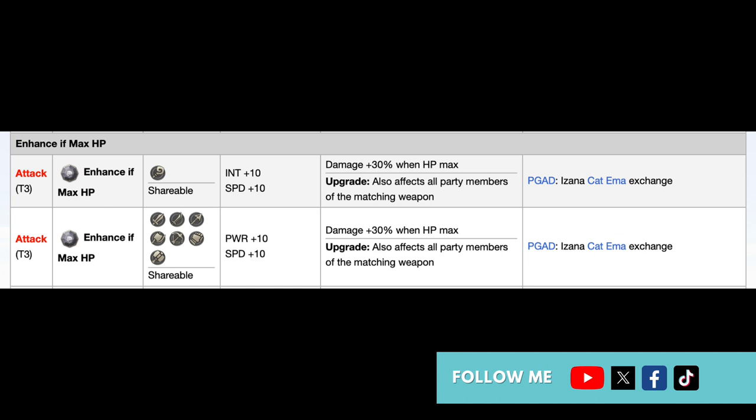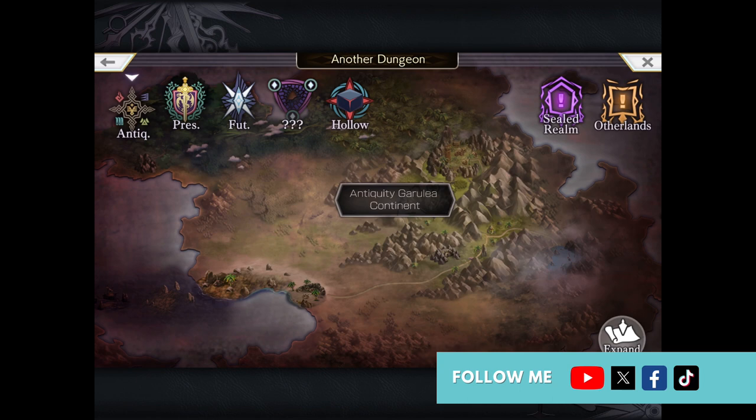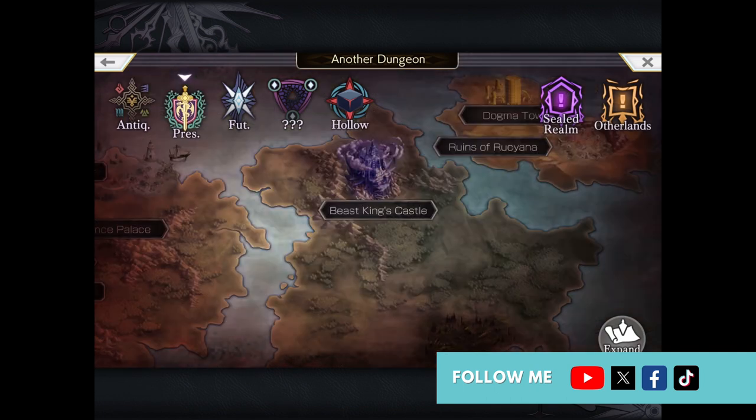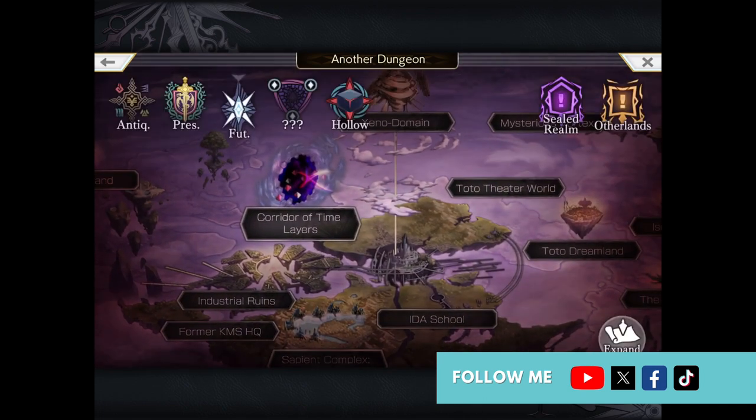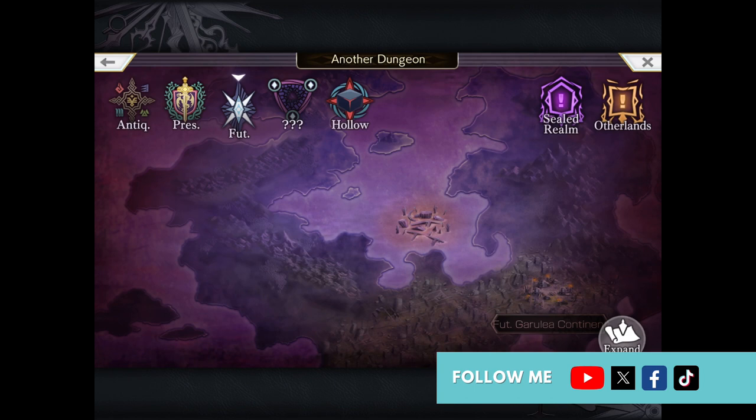Playing through Present Garalea continent also gives you a chance of getting a light point for the free character Azami. Next, if you want the very popular Pain and Poison Graster which most players use, run through Antiquity Garalea continent. You can also get Proficiency Resistance Graster as well as Elemental Skill Grasters - for example, Water Piercing Graster for bow users so they can use a Water Pierce skill. Plus, playing through this gives you a chance of getting an extra Shadow Point for the free character Garyu. Next, run through Future Garalea continent where you can unlock light points for Serene as well as Enchantment Ores and Pain Graster, though Pain Graster is rarer there than from the Antiquity Garalea continent.